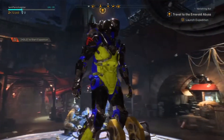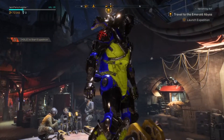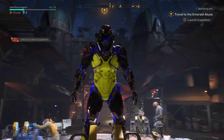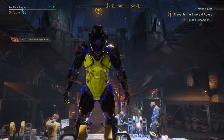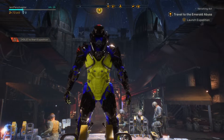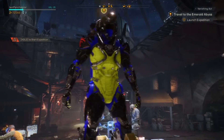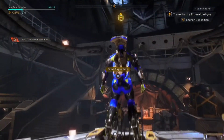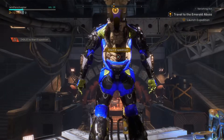So last time we recovered the journal for Dax — her aunt's journal. Apparently there's some link between that and the Heart of Rage. So hopefully we'll be finishing up her mission and then continuing the story. Let's get cracking.